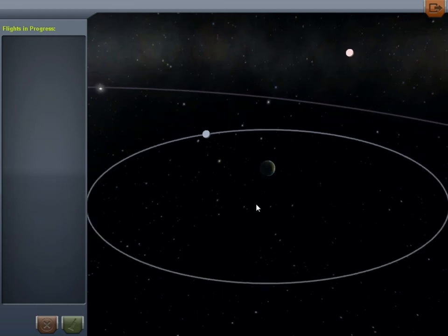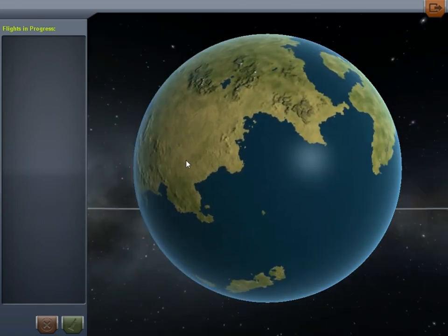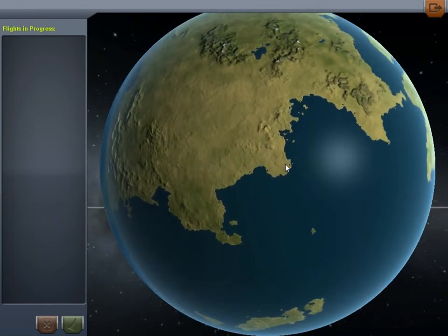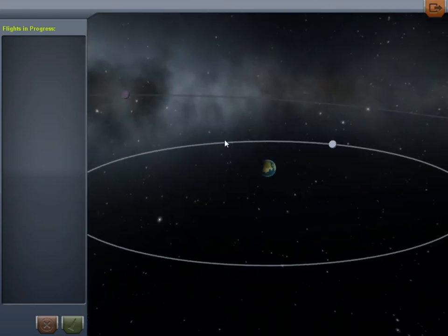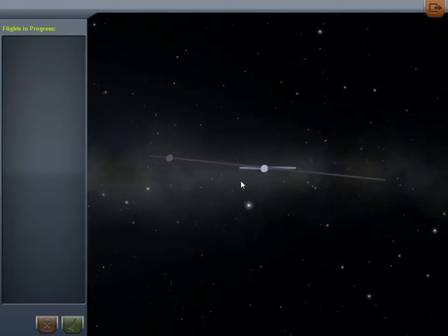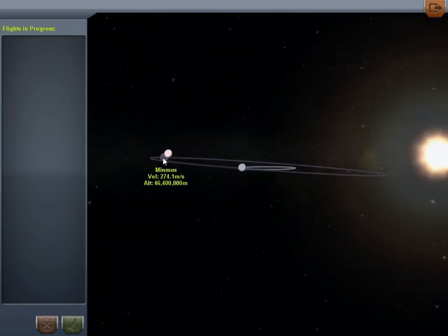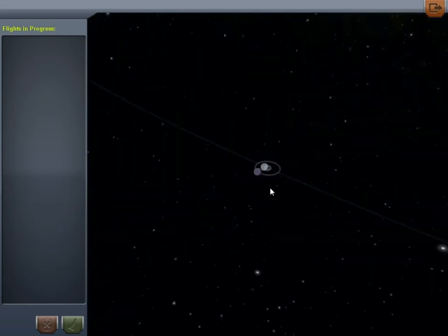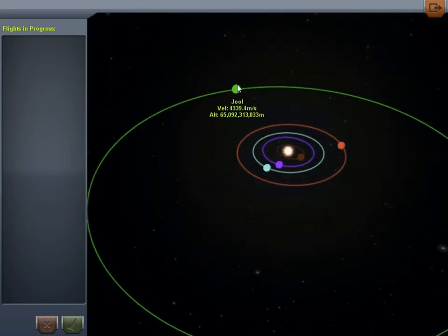So obviously here we have Kerbin — it's the basic thing. We actually start right about there — that's where we start. And then here is the moon. I have lots of missions stuck on the moon right now. We have Minmus, which is a planet — you can see its orbit is off-kilter slightly. If we zoom out here to the orbital view, apparently we can select their moons.